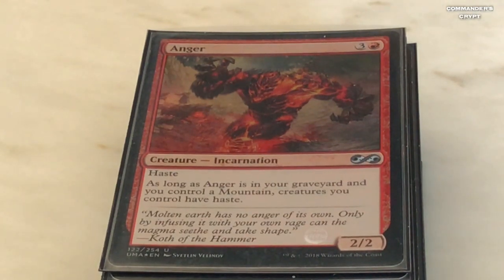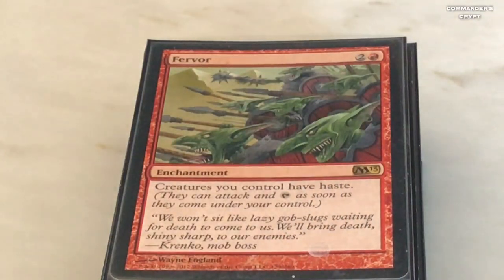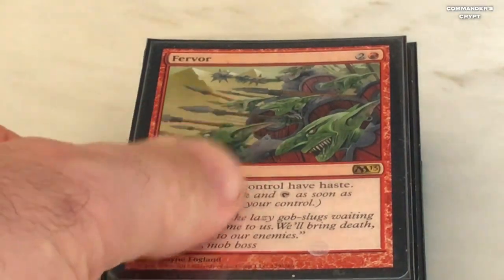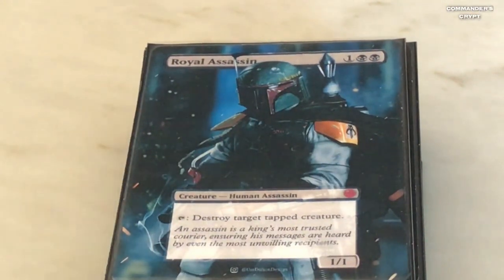After Isshin, we've got ways of giving our creatures haste. Anger — one red, three colorless — creatures you control have haste as long as Anger is in your graveyard and you control a mountain. That's going to be good for the Eldrazi we're going to pull out later. Fervor — one red, two colorless — creatures you control have haste.